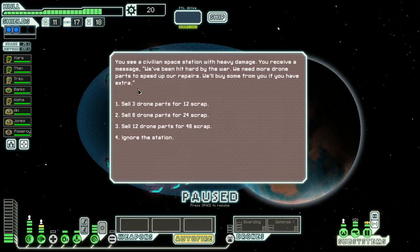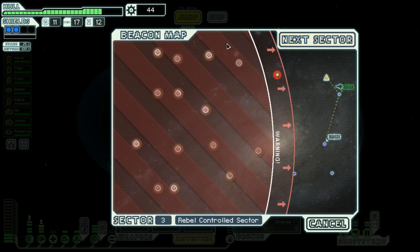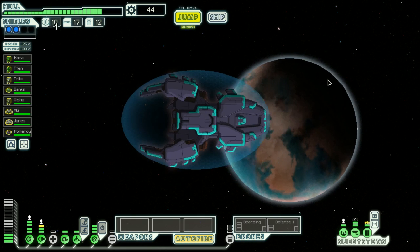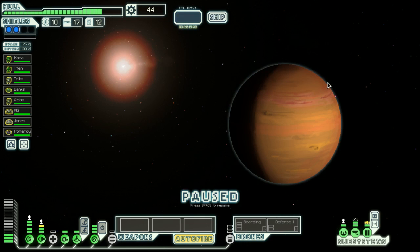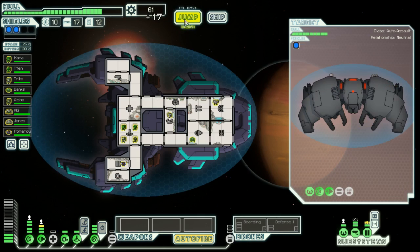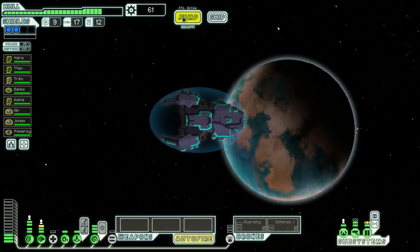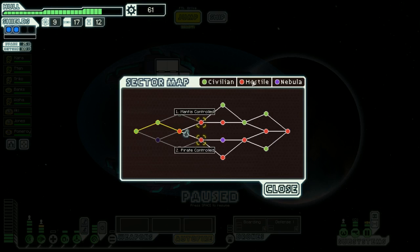Reconstructive teleport was really useful — it generally shows up at some point. I'll sell six drone parts, I'm feeling confident. I will definitely fight this ship. Hopefully it's not an automated drone — it is an automated drone. I'm just going to strip it and move on. Jump. Next sector.